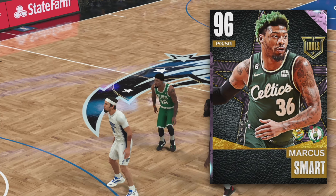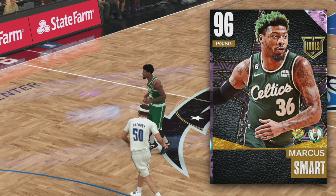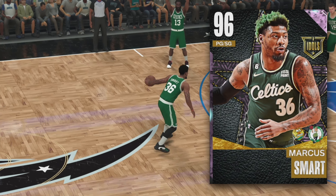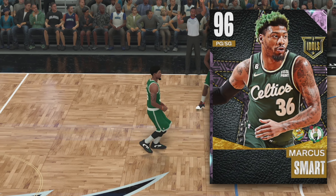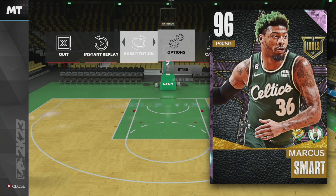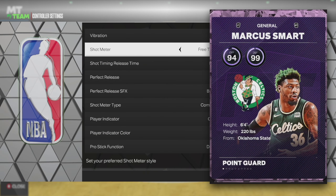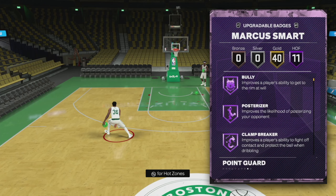Welcome back. In today's video we have one of the greatest defensive players of all time in pink diamond Marcus Smart. This should be a banger. What we have here is a 96 overall Idols Marcus Smart. This brother used to be a defensive player of the year — he actually won it last year, first time ever. Coming in at 6'4", 220, from Oklahoma State.